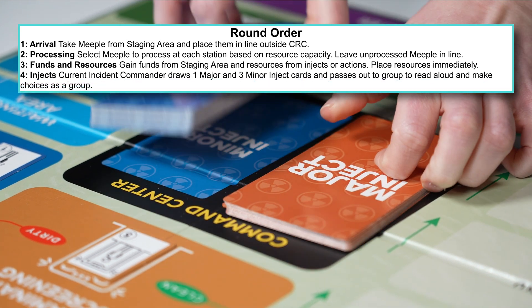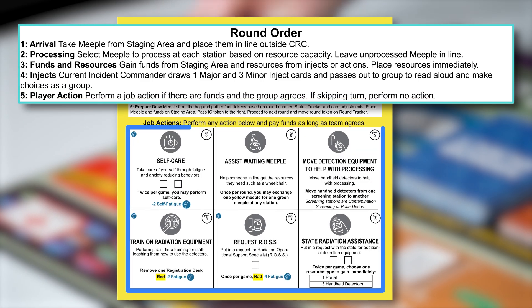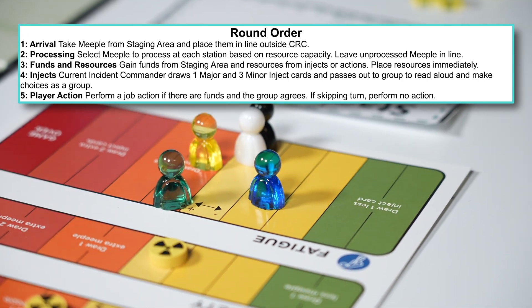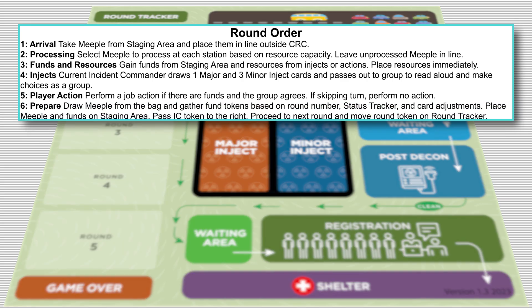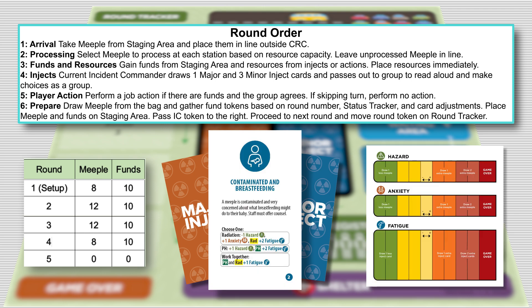Injects, where you will draw inject cards and make decisions on how to resolve them. Player action, where players can choose to use their actions to get resources or help with lowering hazard, anxiety, and fatigue on the status tracker by spending funds. Prepare, where new meeple and funds are drawn based on the table in the rulebook and any modifications from the inject cards or the status tracker.